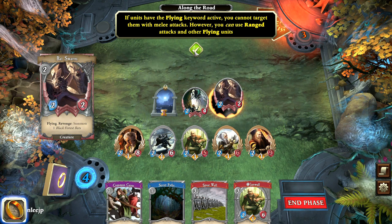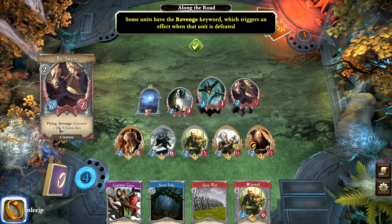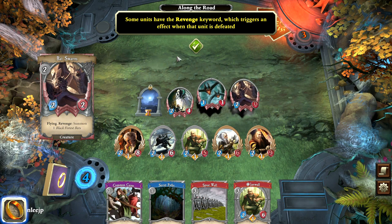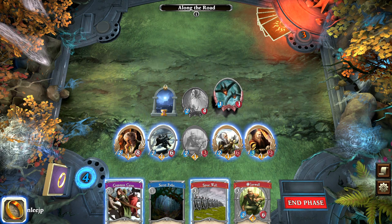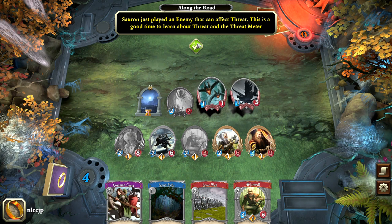There's another feature on the card called revenge — when the unit is defeated, a special ability is triggered. In this case, it summons one Black Forest Bat when that unit is destroyed. The spider attacks poor Jarowulf. We can't attack the bats with any of the units here, so we're going to attack with Bilbo and the spider. Now we have Spies of Shadow — this is an enemy that can affect something called threat and the threat meter. Let's take a quick look at that.